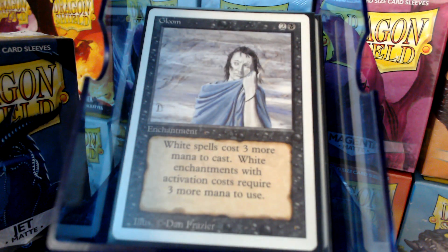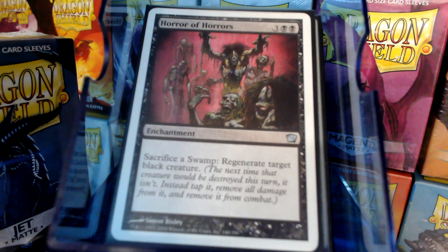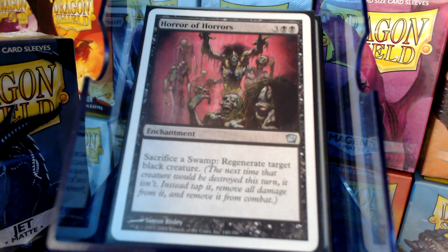Gloom, because we don't want the nasty white spells — Swords to Plowshares, Disenchant, what have you. Horror of Horrors: you can sacrifice a swamp to regenerate a black creature. Pretty good — we might have a swamp or two lying around that we're not using.